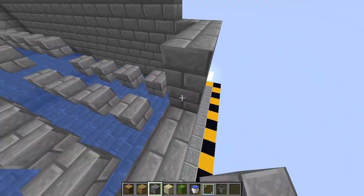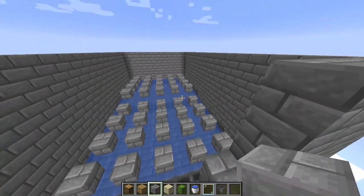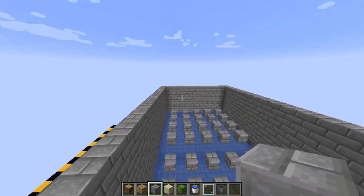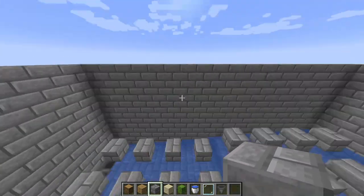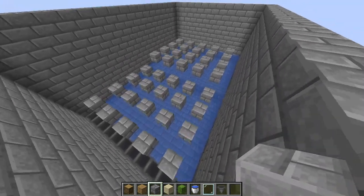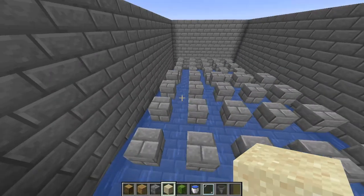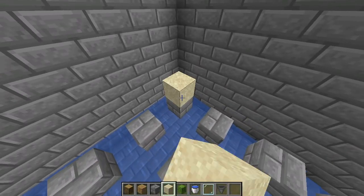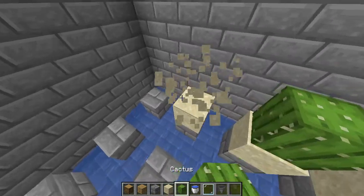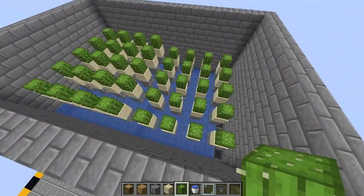You should probably raise this up a little bit — raise it up to the top — so you'll have protection and none of the cacti will fall out whatsoever. So far, your cactus farm should look like a big box with this kind of pattern in the middle. Then come down to each of these pieces and place sand with the cacti on top. Rinse and repeat this process for the entire thing — sand on each of them with cacti on top — and once you've done that, you should have this kind of pattern.